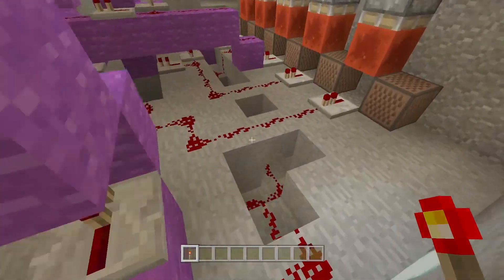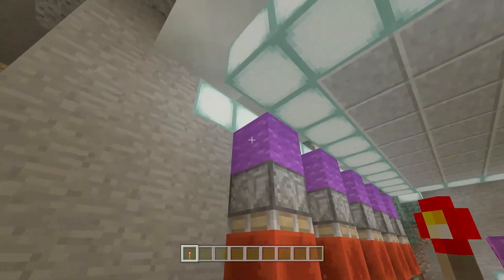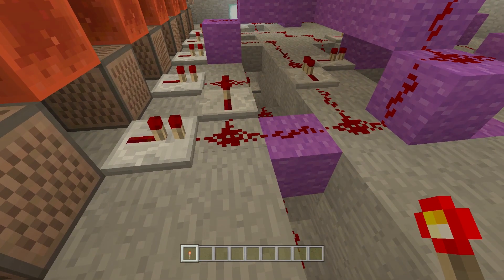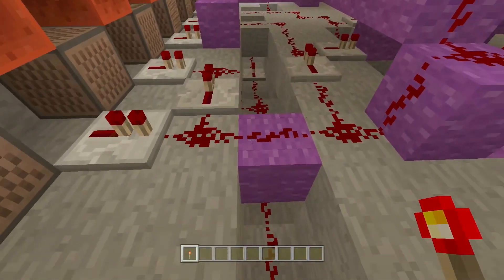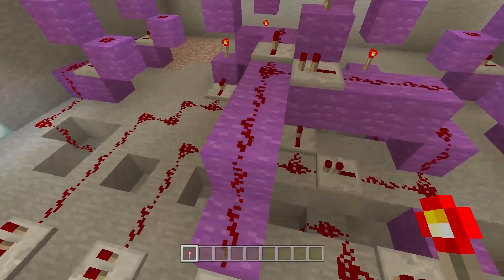There's one line in particular that's interesting — the last one. What it does is activate every single dispenser. This line is connected to every single line in the system, so whenever you press it, every single line gets activated, meaning every single dispenser fires at once.